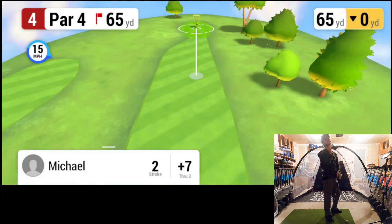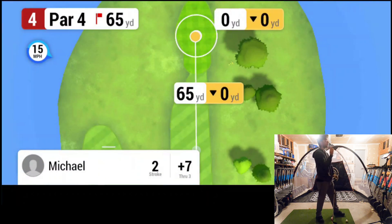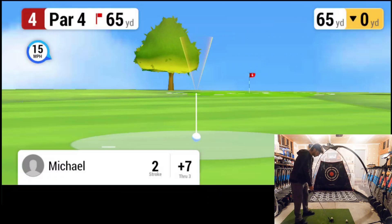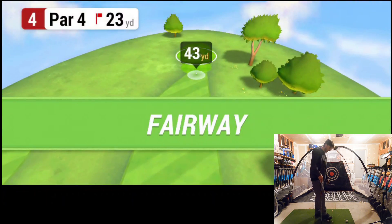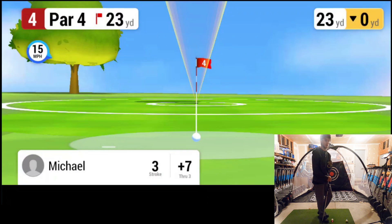On the fairway for 160 — we'll take it. 65 yards, wind coming to our right. Going to use a pitching wedge and try a three-quarter swing to get it on the green. We managed it. Surprisingly we didn't go as crazy as I thought we would — only 23 yards away, so a nice little bump in, keeping the pitching wedge.